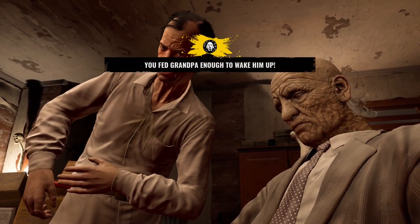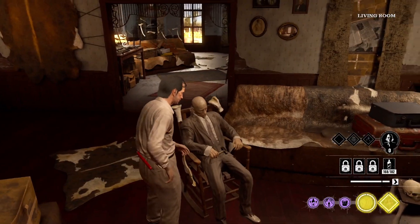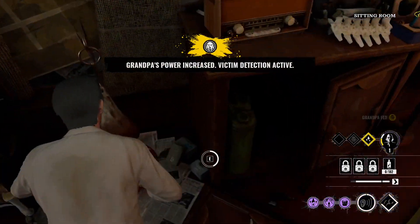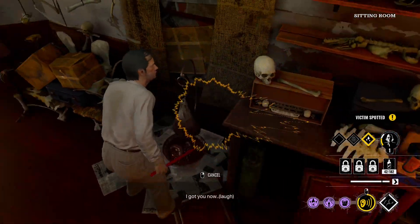At the start of the match, victims tend to wake up grandpa very quickly — sometimes so fast you don't even finish your opening cutscene. Typically the odds are they'll wake him up relatively soon, however with this build and my play style it's actually a 50/50 shot — either the victims wake him up as normal or I end up feeding him and waking him up myself.